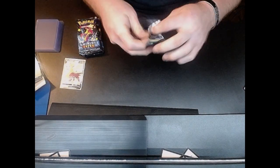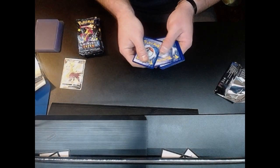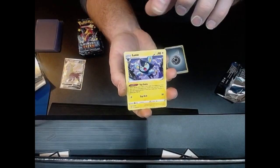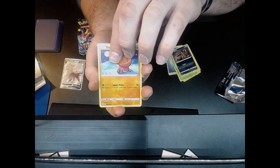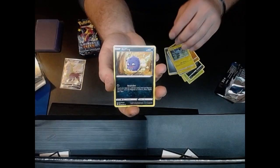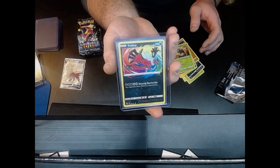First pack of the day, let's get something good! Steel Energy, Luxio, Gym Trainer, Thwacky, Nickit, Trapinch, Buizel, Shinx, Koffing, and Xerneas Amazing Rare! Let's go — heck of a first pack. And Jangmo-o non-holo, but hey, we got the Xerneas. Good way to start off the pack opening.